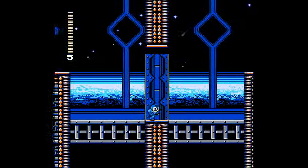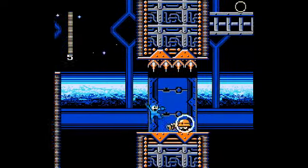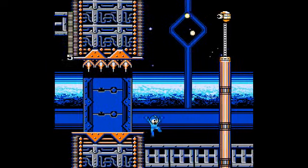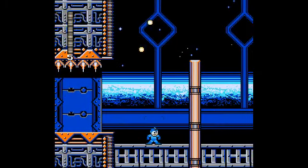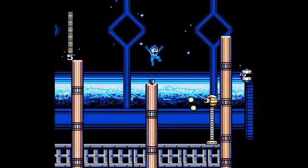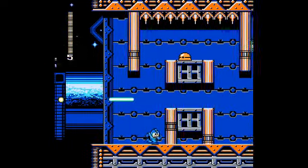Got those little green enemies. Those things will drop little sparks down. Very similar to the enemies in Mega Man 5 for Game Boy. And of course you got Tellys that have returned. Joy.